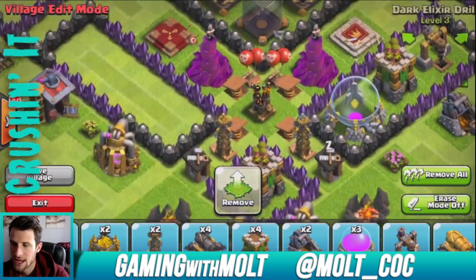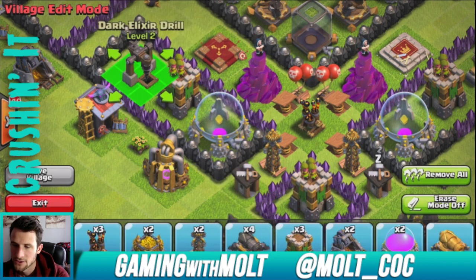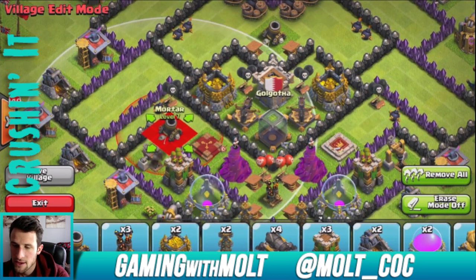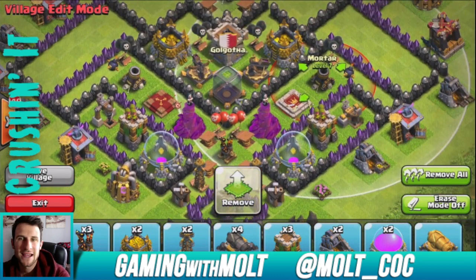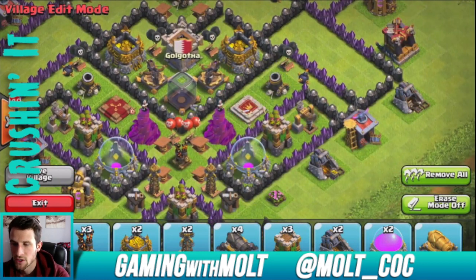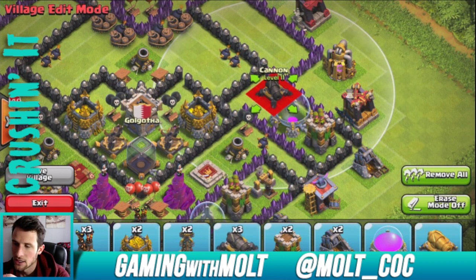We don't care that much about elixir while we're farming, so we're going to make those not as protected. Let's bring this set over here — that elixir is going to be protected by those wizard towers, but that's okay, we're not really too worried about it. Our mortars: we're going to go ahead and put that one right here, this one right here, and this one right here so that it is triangulated. I've seen a lot of these bases where there are a lot of sections that aren't walled off, and so I tried to make my own.